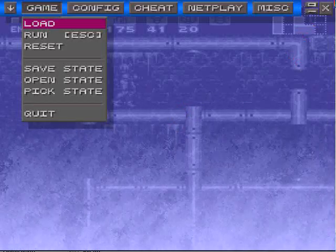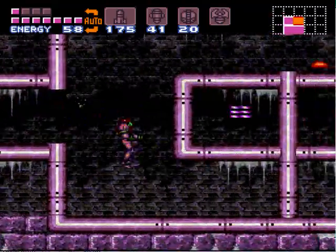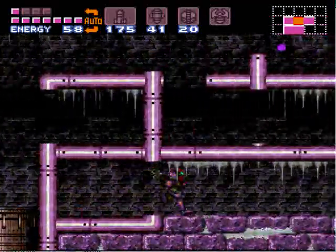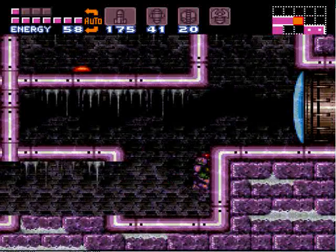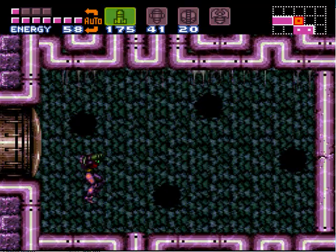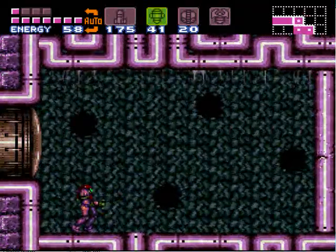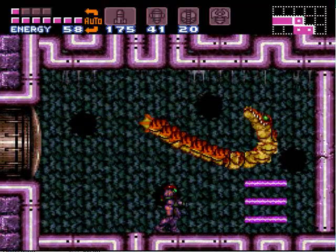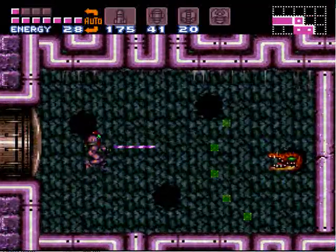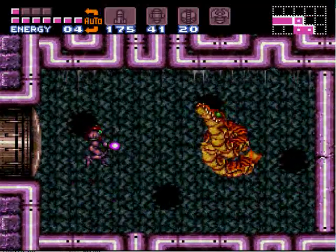Alright, we are going to continue on through here and hopefully make up for some lost time. The mini-boss of this area — I can never remember his name — but we are going to go ahead and take him out. We are going to use the charge beam. I don't know if it is any quicker, but it just seems to hit better.